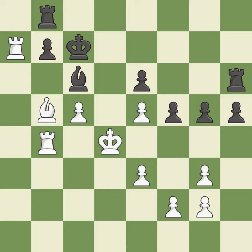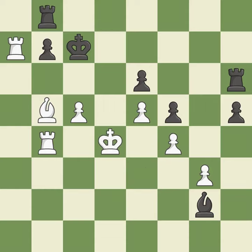This misses a better way to capture the checking pawn — it is an inaccuracy. This is the only move that works. This is the strongest option. This ignores an opportunity to win a bishop. This is the start of the end game and white is losing — it is an inaccuracy.